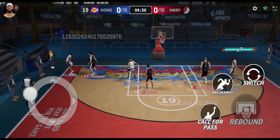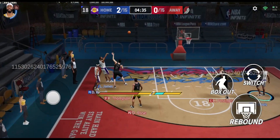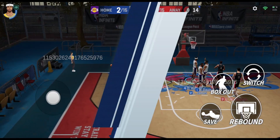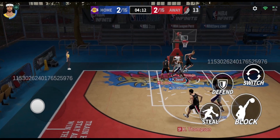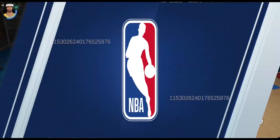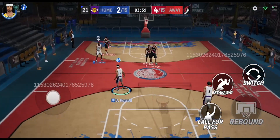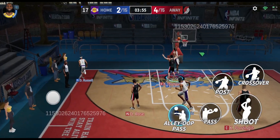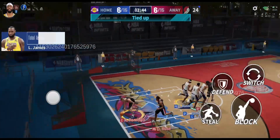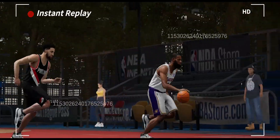This Lakers lineup is absolutely insane. AD picks up another alley-oop from D'Angelo Russell. LeBron is wide open but releases poorly and misses the two-pointer. We get another block with Anthony Davis, then blocks on Derek Rose and Kristaps Porzingis — two and three blocks in a row. D'Angelo Russell also chips in with a block. We dish to LeBron James who gets around Klay Thompson way too easily for a layup, tying the game at four. AD finishes another alley-oop from LeBron.